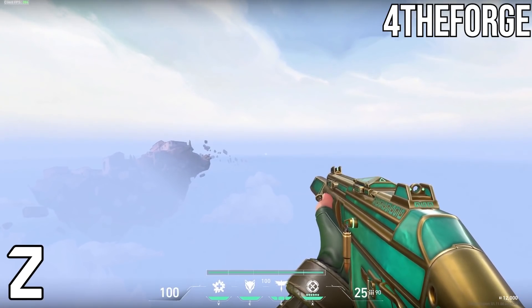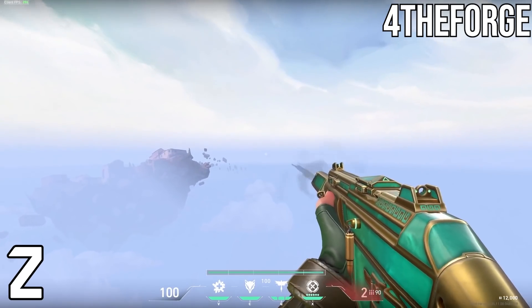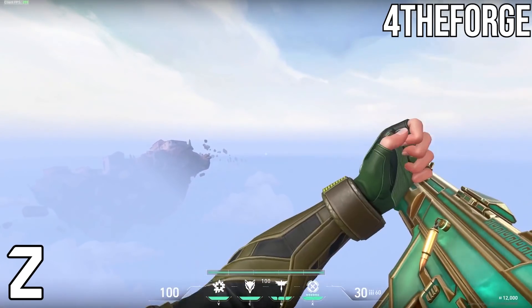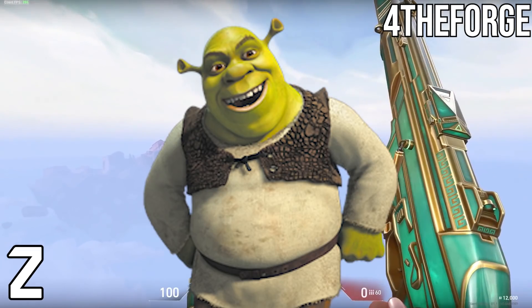Coming in at number 2, we got the beautiful, disgustingly-looking Serenity Phantom. Yikes — what can I say about this skin other than it's green? You know what else is green? Blistex Lip Balm, Mints, and Shrek. Other than Shrek, everything ain't cool.